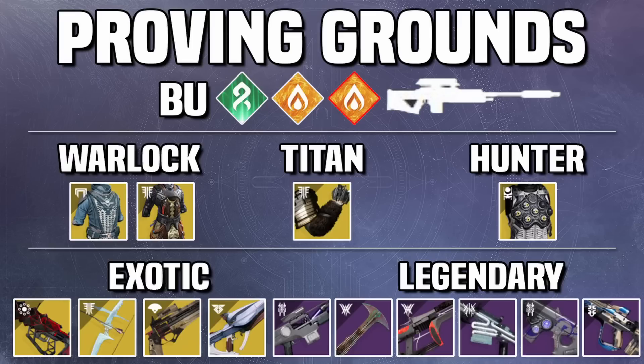For Warlock in Proving Grounds, I'd recommend Starfire Protocol, but Phoenix Protocol is also going to be really good — especially in the tank room when paired with the Titan's Ursa Furiosa. If you're not on Hunter, you want to stay on the top back area of the tank room and chain Well into Ursa, into Well into Ursa. Phoenix Protocol is actually looking really good this season because of the orbs you generate for each other and the super energy refunded. Don't sleep on it.